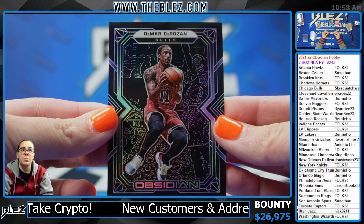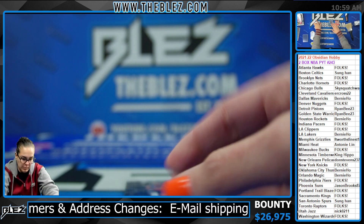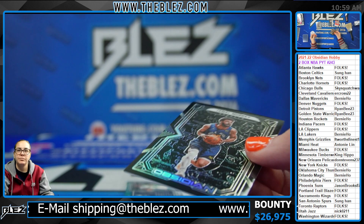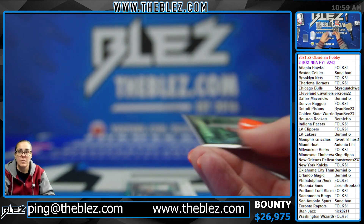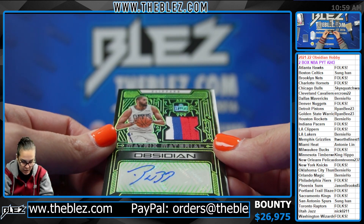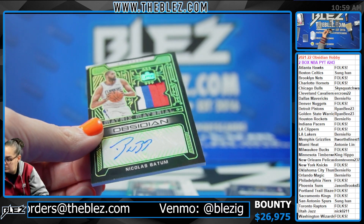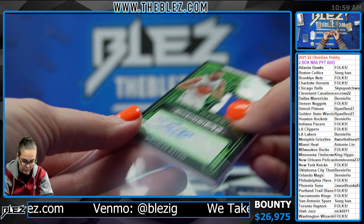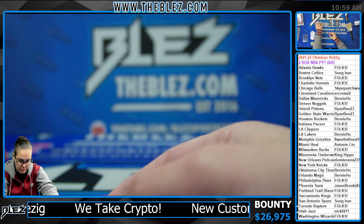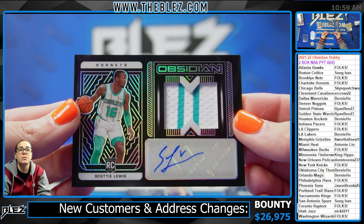DeMar DeRozan for the Bulls. Jamal Murray. All right, to 25 — tri-color patch of Nicholas Batum for the Clippers, 6 of 25. To 99 — Scotty Lewis, rookie for the Hornets.